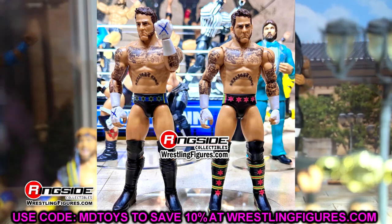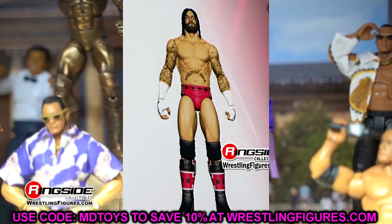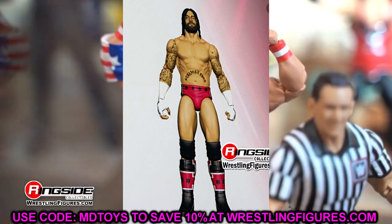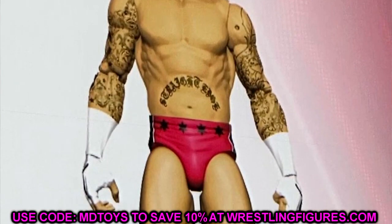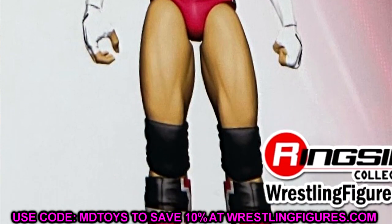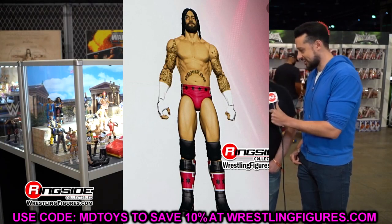We also got to see the Royal Rumble basic. I'm not sure if this is going to be a heritage basic or if it was already a previously released Punk. But I like this bearded head sculpt — it looks a lot like the Elite one with a thicker beard. I believe this is from Royal Rumble 2010, if I can remember correctly. This Punk looks good; I'm definitely excited to get this figure, especially if the head sculpt looks good. You could fix up older Punk Elites in your collection with it.